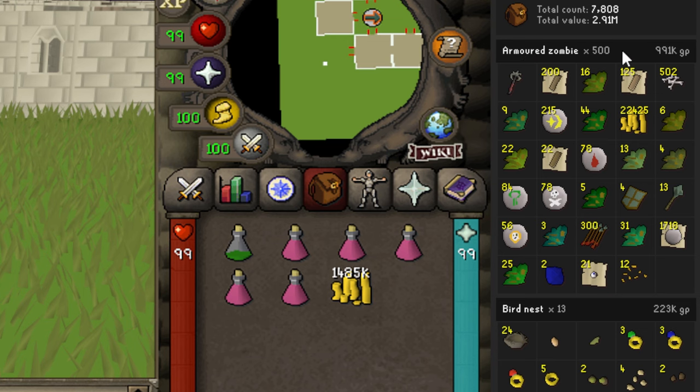This is the loot from 500 armored zombies — the system is saying 991k, but that's taking into account the axe at 400k when it's actually selling for 1.4 mil right now, so we can add an extra mil. From 500 armored zombies we made roughly 2 mil GP. Iron Men, this is going to be great for you. Loot included: 200 oak planks, 200 normal planks, 22 teak planks, 16 Ranarrs, Avantoes, Guams, some GP drops, Haralander, a few runes, 13 Irit leaves, 4 Cadantine, 5 Dwarf Weeds, some Adamant armor, Lantadyme, 300 Adamant arrows, 31 Tarromin, a load of pure essence, some Marrentill, and some weaker items at the bottom.